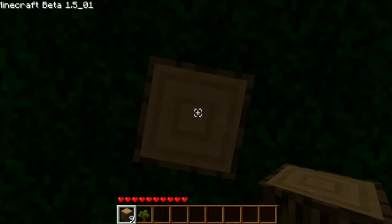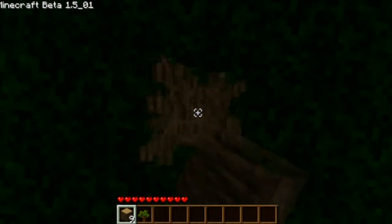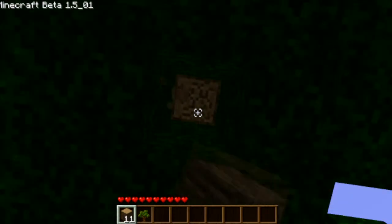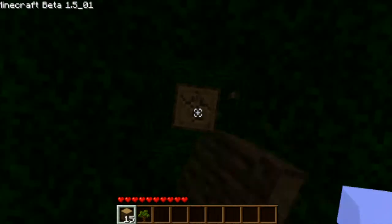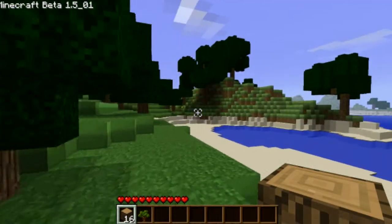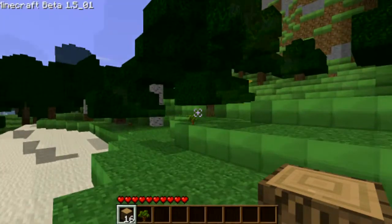With weapons and items, there are pretty much four or five levels of endurance. You have wood, stone, then iron, then gold — though that's not really that good, it's just used for decorative. And then diamond, which lasts pretty much nearly forever. It's the most durable out of all of them.